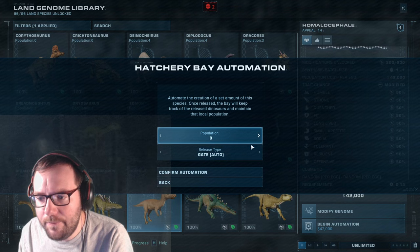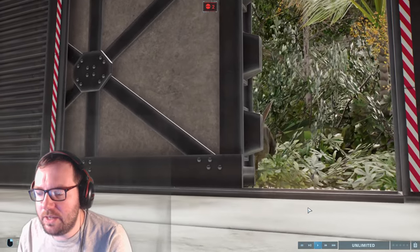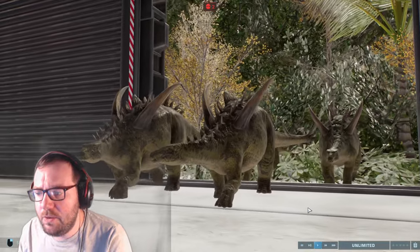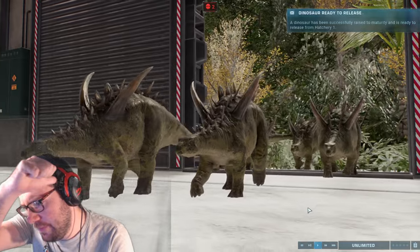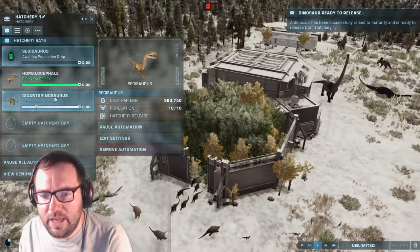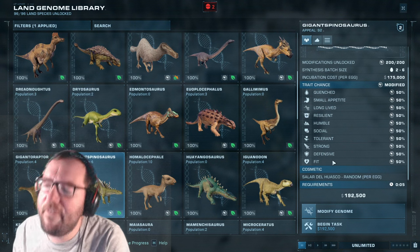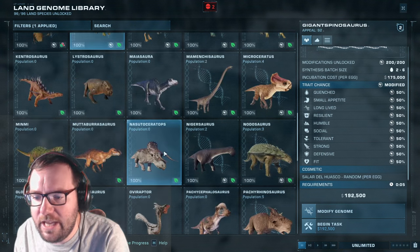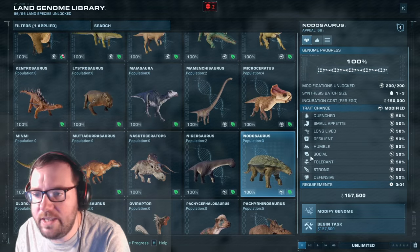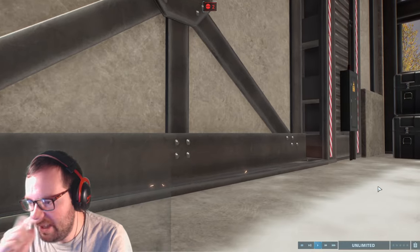We'll put an additional eight Homalacephalae in. Let's release Giganspinosaurus. I think I forgot to change the pattern on these guys as well — yep, I forgot to change the pattern on Giganspinosaurus. Let me check Nodosaurus — no, I didn't, okay good. Let's move on to the Polacanthus, let's release them next.